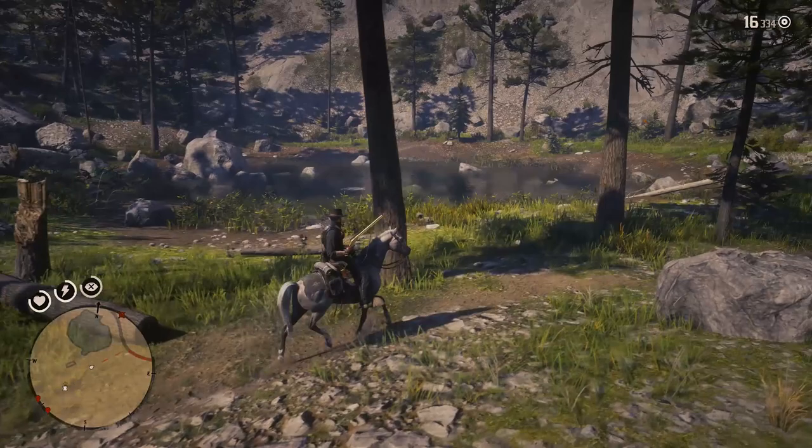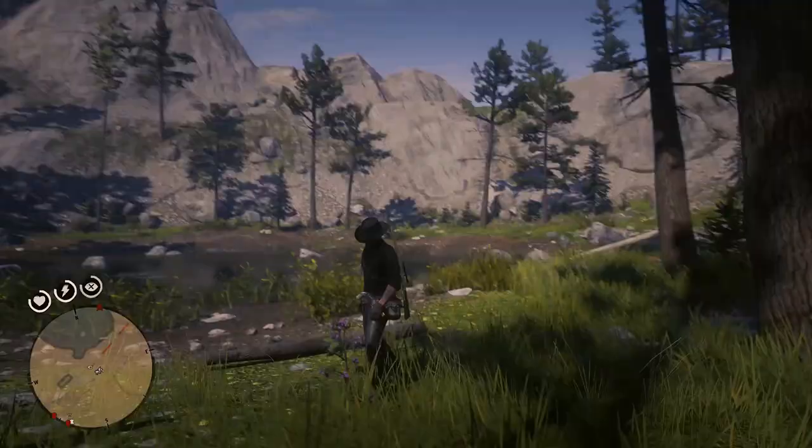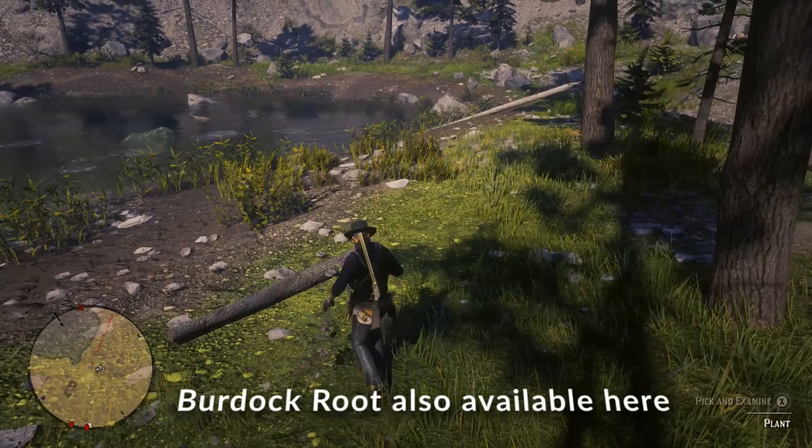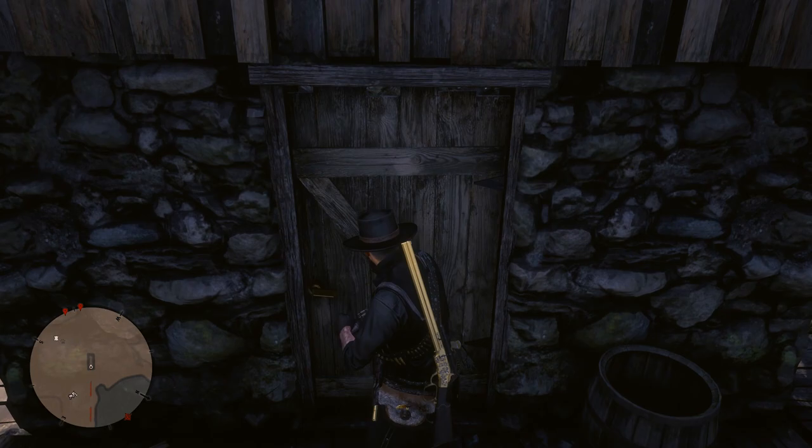Welcome to another Red Dead Redemption 2 video. This one is where to get the Hewing hatchet — it's a beast of a hatchet. Also at this location you can get some burdock root if you've never got it and it's not in your compendium.